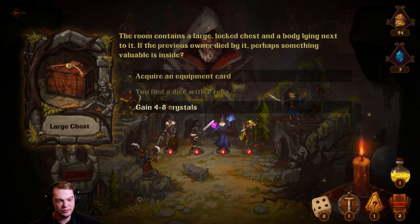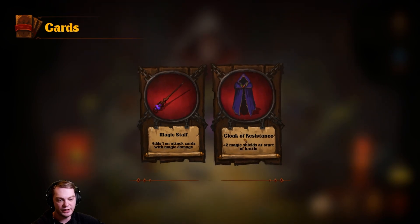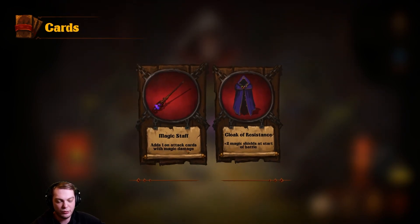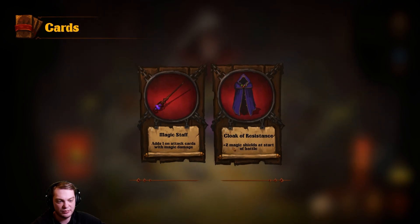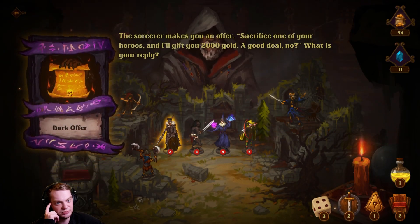Let's find the dice with two rolls. We can get this — we can get all of that. Add plus one on attack cards with magic damage. Plus two magic shields at the start of battle — that sounds good.